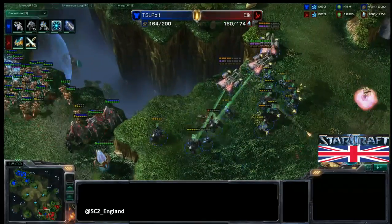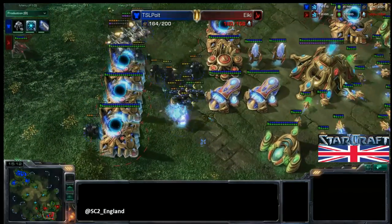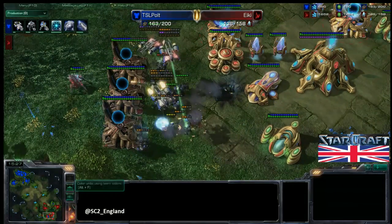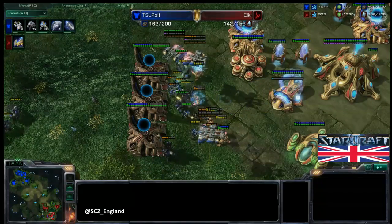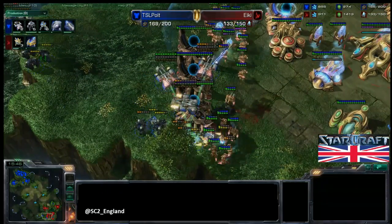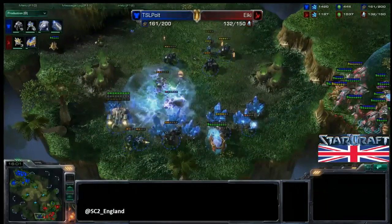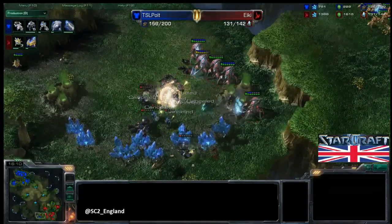A huge Storm does go off, but Ikki's army is so far out of position. The 2-2 upgrade is going to finish — very lucky timing for Ikki there. Ikki has to pull all his Probes, losing one Forge straight away, and is producing nothing at the moment, losing a lot of workers. More Medivacs are coming in. They got hit by Feedback from the High Templar — so nearly went down. Looking at the supply, it's very much favouring Pult. The Pylon gets sniped, so all the warp-ins get cancelled, and Ikki is going to have to retreat.